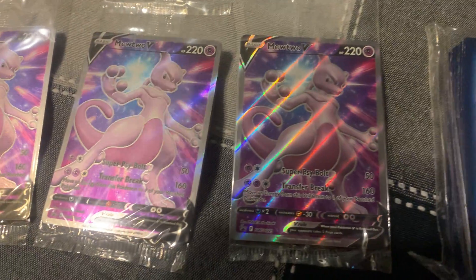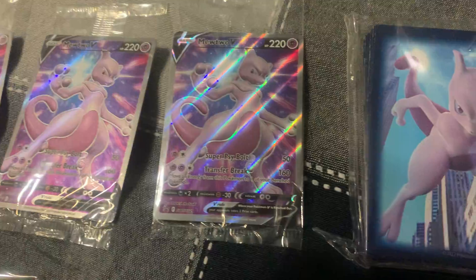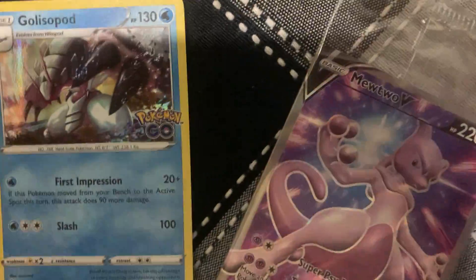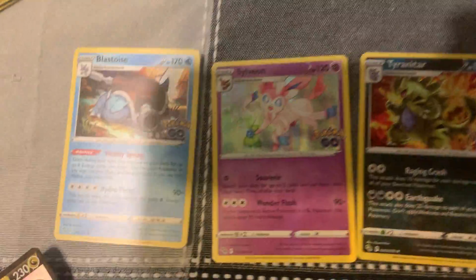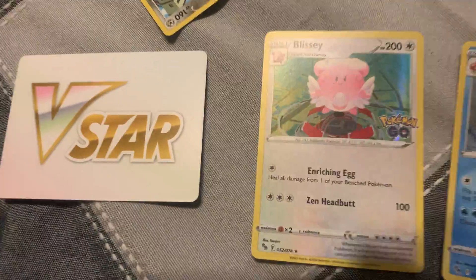Look at these while we're waiting for guys to open some bags. There we go — Galisclopod! So you know, there's the actual Mel Metal holo, there's the Blastoise holo. Oh, see there's a V-star card here.